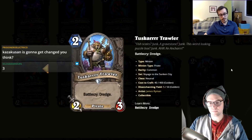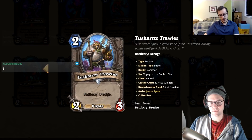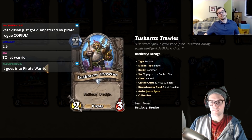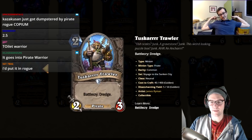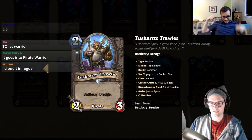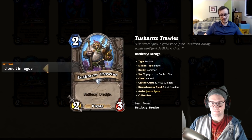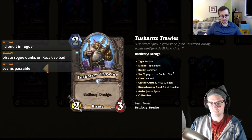Last card: two mana, two-three, battlecry dredge. Anticlimactic. It has pirate synergy and dredge synergy so I think it's a two — it'll be like the 24th card in a pirate deck. I don't believe in it though — I'd give it a one.